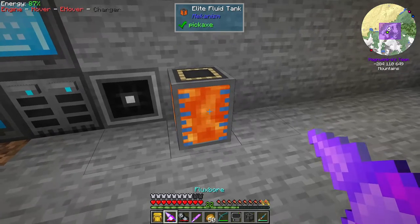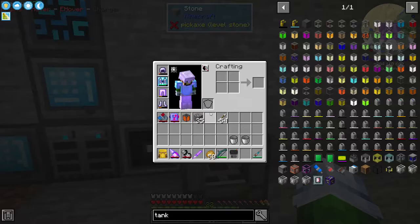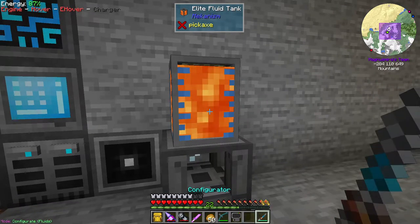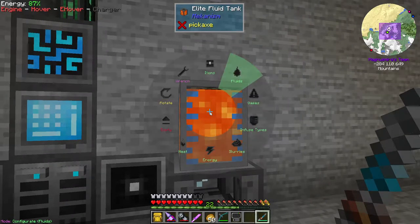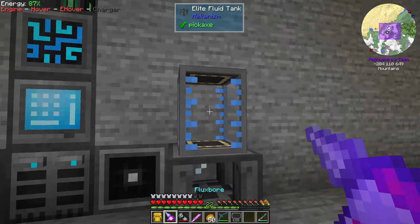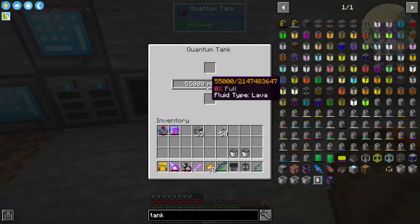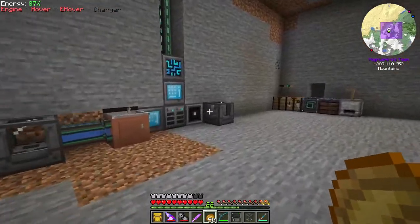I think what I want to do is grab this and put it here — I'll put you on top for right now. And my configurator — we can switch to liquids. There we go. Now this thing here, if we look in it, has 55 buckets of lava. I do have a source of lava over there, but what we want is to produce lava and then put it in this machine.